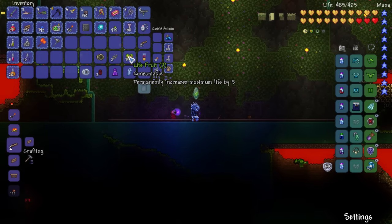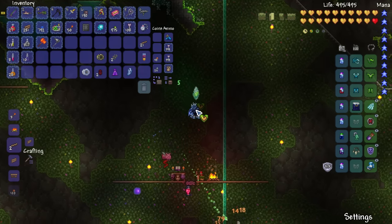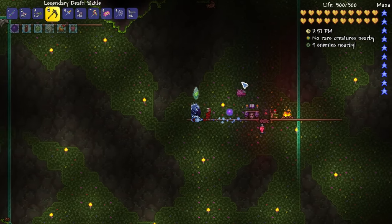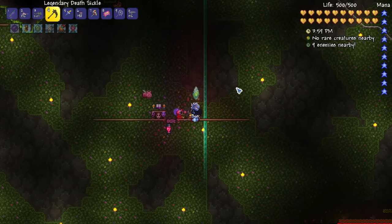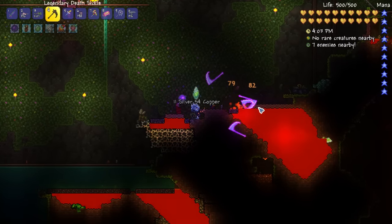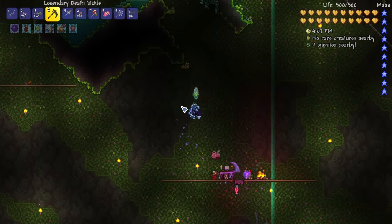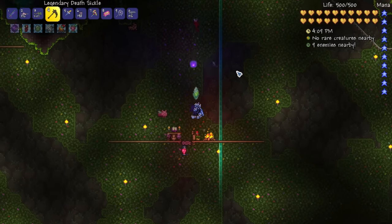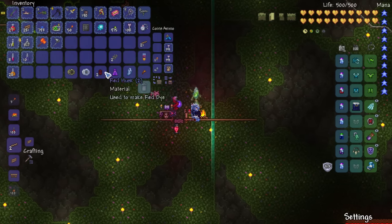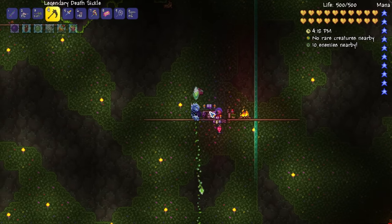I got a few yellets here and there which I can sell for some money, and most importantly I got three more life root which should be enough to max me out. There we go - 500 life, that is the maximum you can get without buffs. That's really cool, definitely a good milestone to be at - not necessary, but you'll probably end up getting a whole bunch of life root while exploring the jungle anyway.